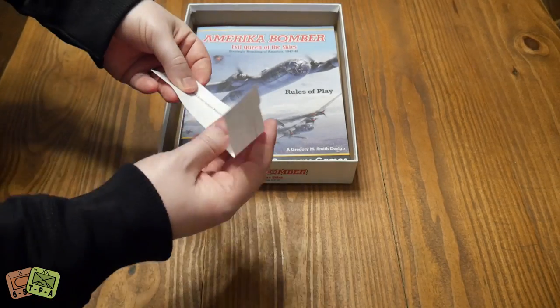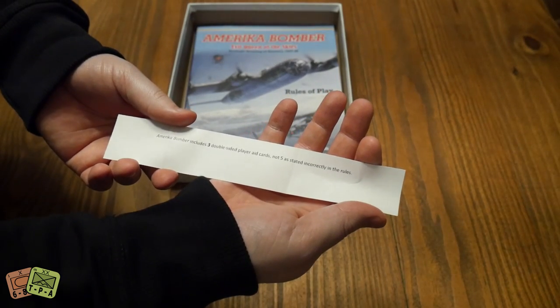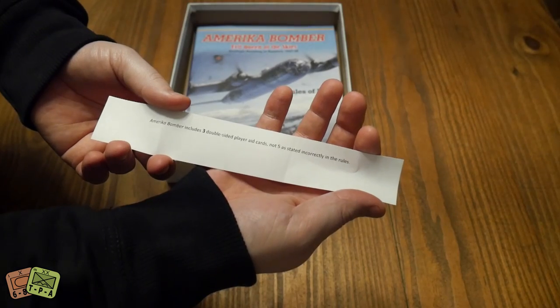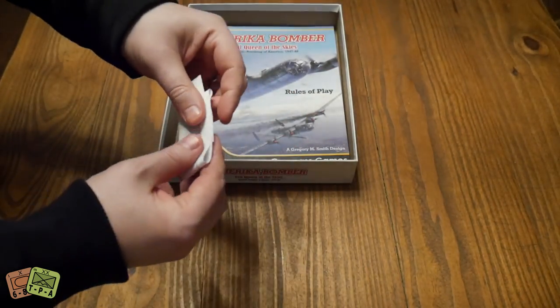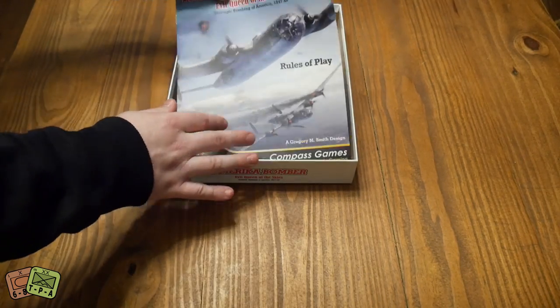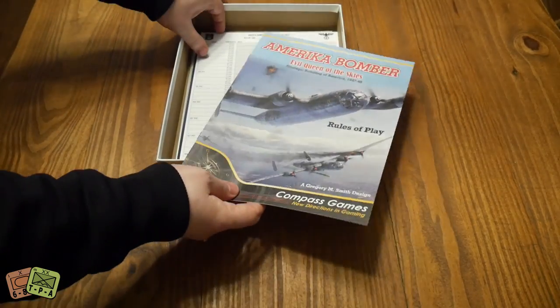We do have one piece of errata: America Bomber includes three double-sided player aid cards, not five, as stated incorrectly in the rules. So as far as errata goes, hopefully the rules are complete — usually they are — but it's nice that the errata is basically nothing.